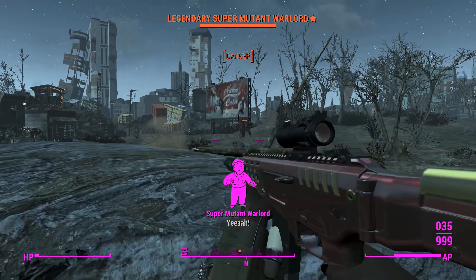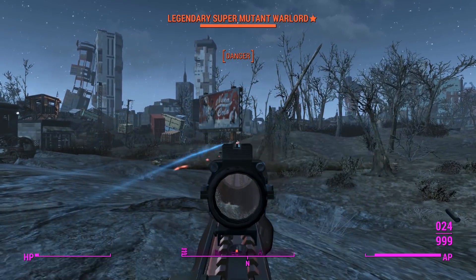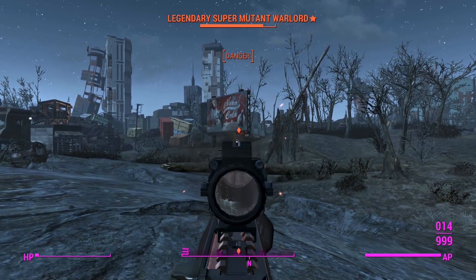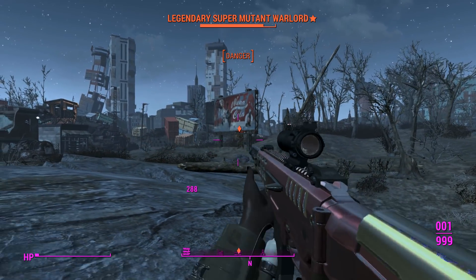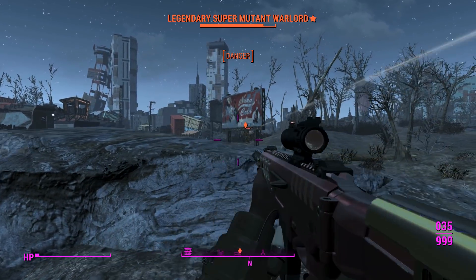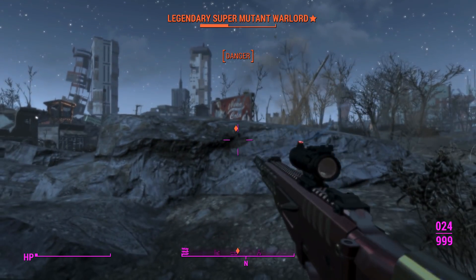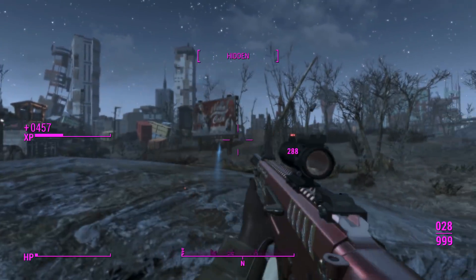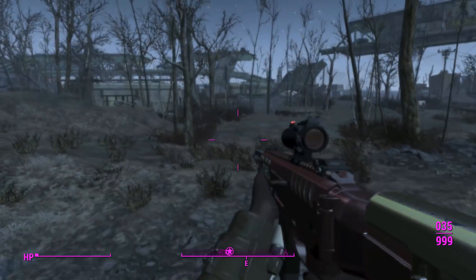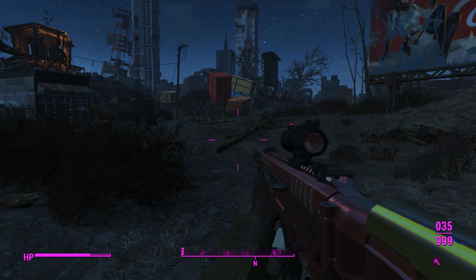Okay, back to the energy stuff here. We're definitely suppressing him. Looks like we've found the merit of having a 35-round mag in this thing. Maybe you don't have to have a mag like that if you're using this thing in a sniper way, but it is nice having that extra space when you can just hose down Super Mutants slowly but surely like that.